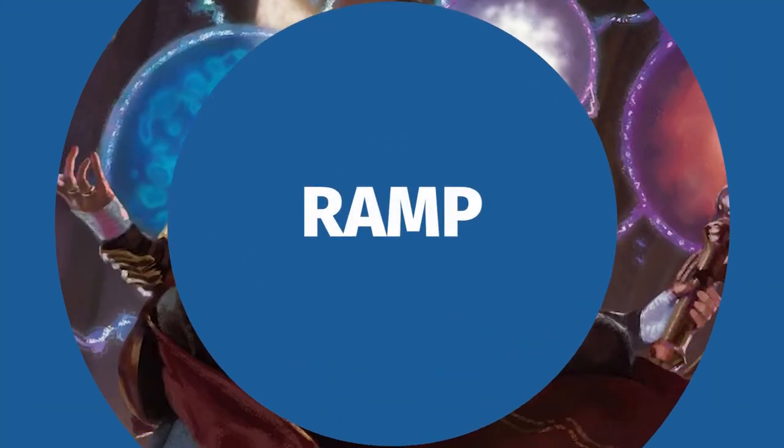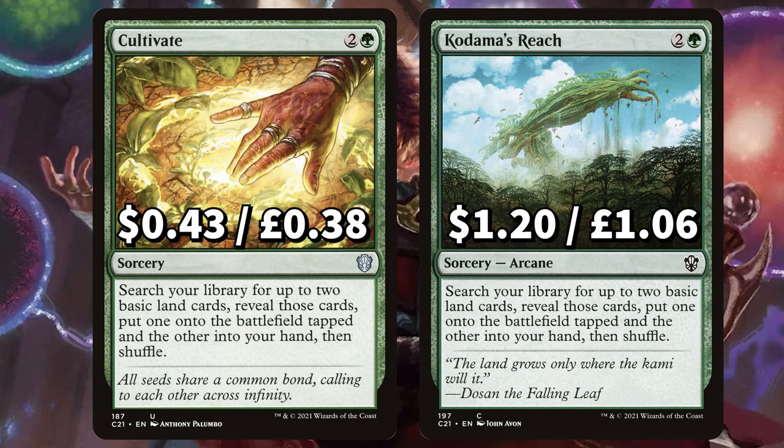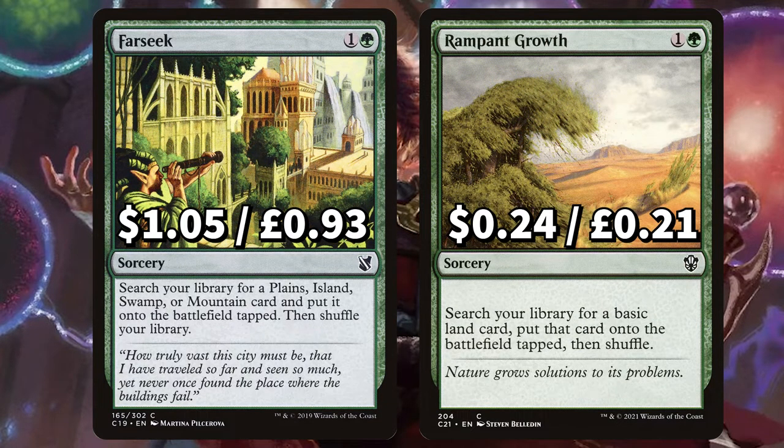As always we're starting off hot with all of that ramp. First up we have Cultivate and Kodama's Reach, that both search your library for two basic lands, putting one in your hand and the other onto the field tapped. There's Farseek to search your library for a non-forest card, putting it onto the field tapped, and Rampant Growth to search your library for a basic land, also putting it onto the field tapped.